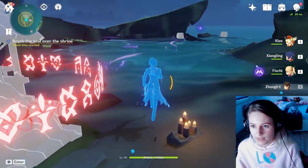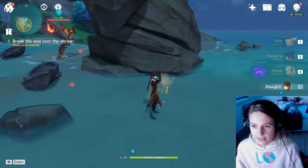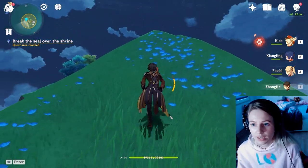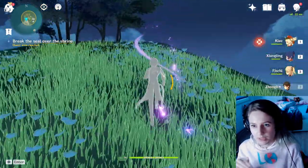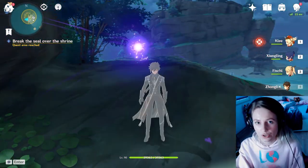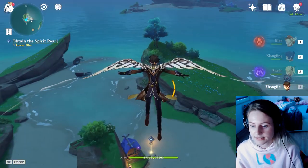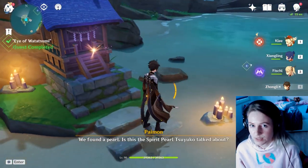The second orb is right over there near the ruined area. Just use an attack again and defeat the enemies. For the final one, you need to run to the higher cliffs. This one is a bit tricky because the purple lines tend to go into the rocks, but you just have to go to the highest point and just over the edge, and you'll see the third electro orb. Destroy it, defeat the flying enemies, and that's basically it. Then you go back to the shrine and you get your first spirit pearl.